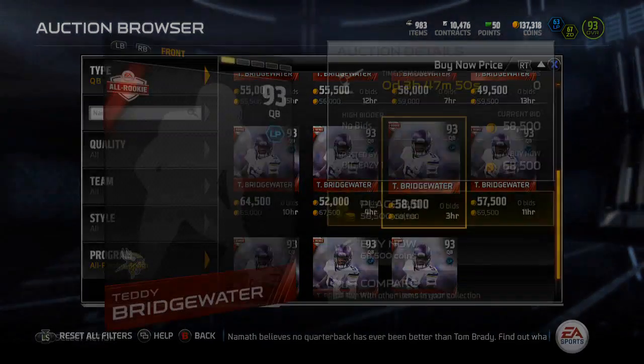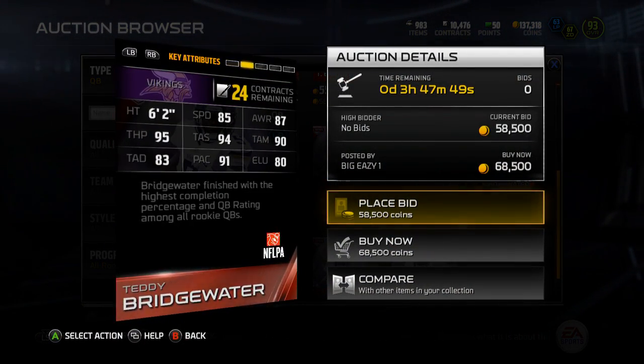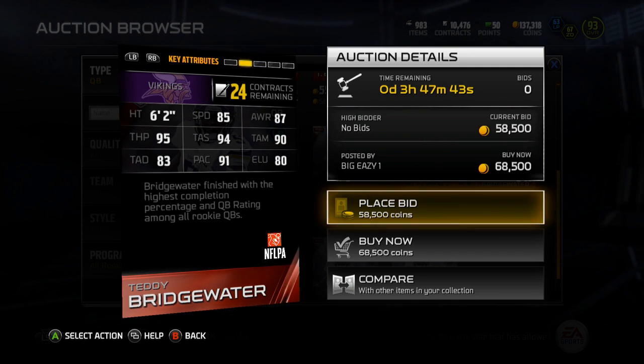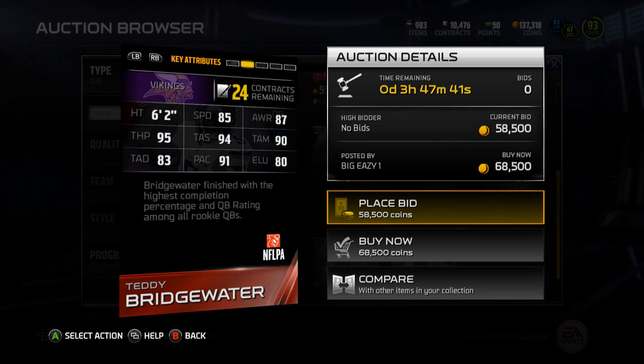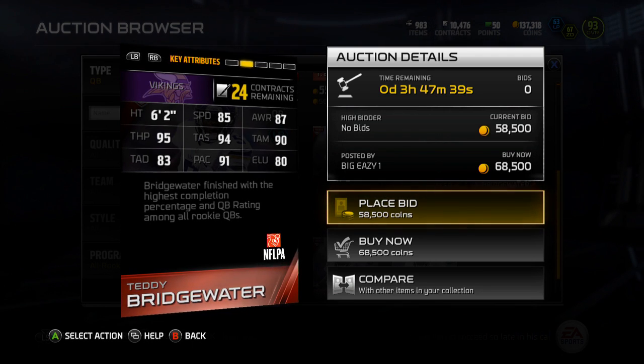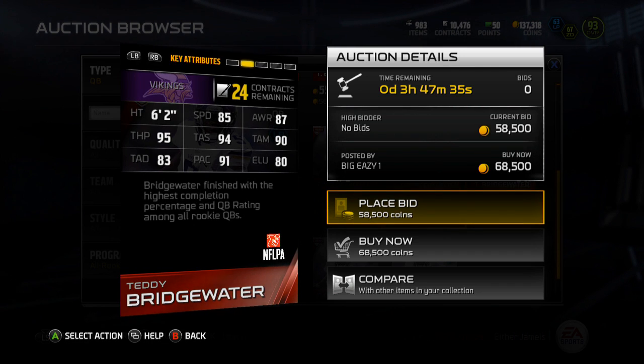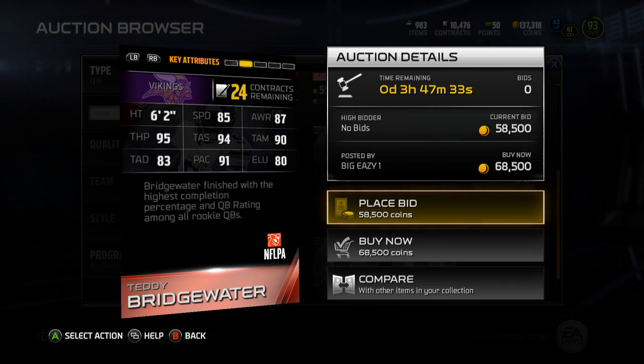His going price is around $50K. He is a 93 overall quarterback with long pass chemistry. His speed is an 85, 87 awareness, 95 throw power, 94 throw accuracy short, 90 throw accuracy mid, 83 throw accuracy deep, 91 play action, and 80 elusiveness.